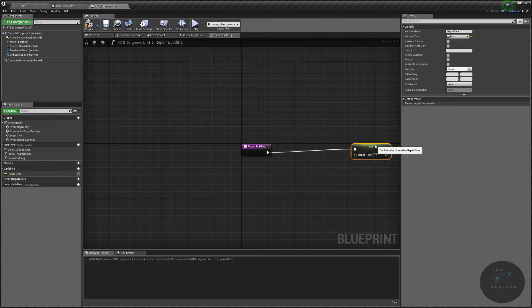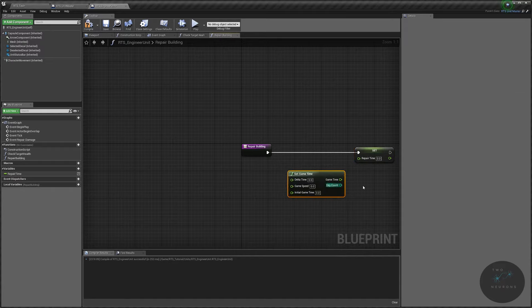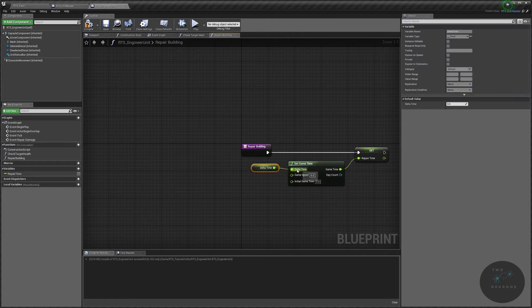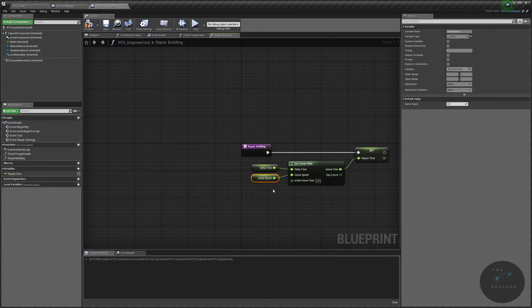The first thing we do in the repair building function is set the repair time based on game time: set repair time, and pass the game time into it. We already have delta time from last week's setup in our parent, so we get delta time. We also have game speed in the parent, so we get game speed. The initial game time is going to be our repair time — everything so far is the same as what we've done previously.